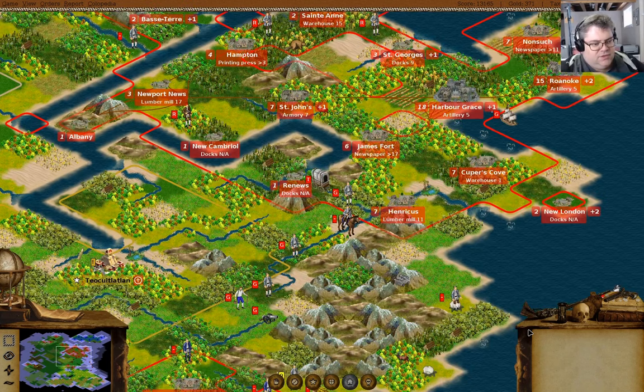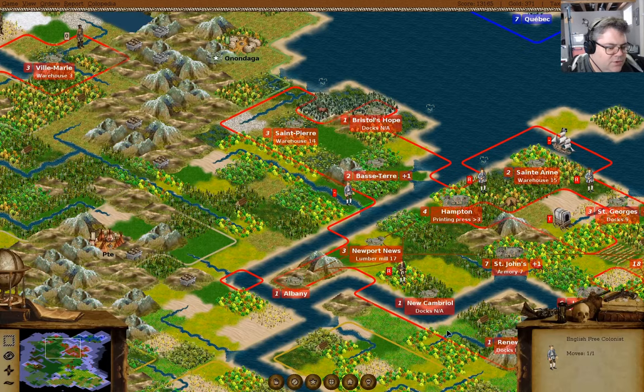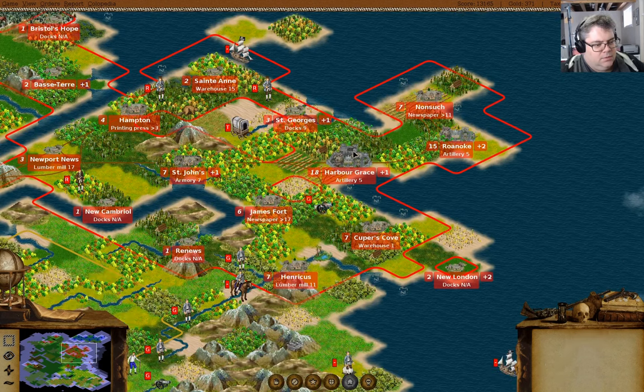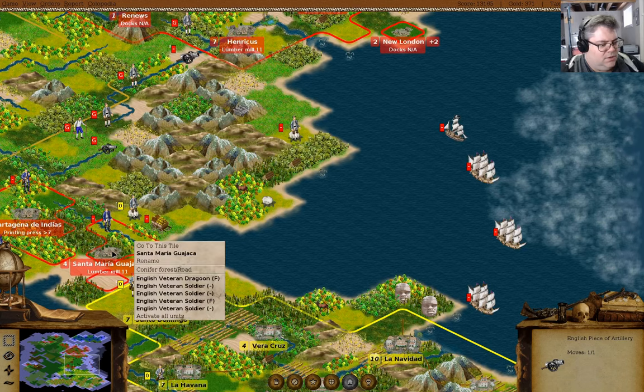Let the auto moves do their thing. We have artillery there — we'll unload those. I was going to put the colony there. We'll send the artillery down to here.